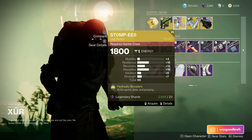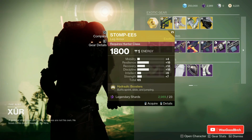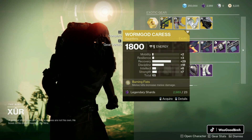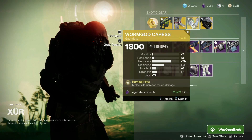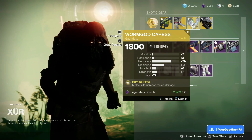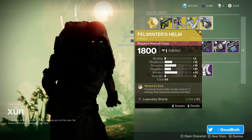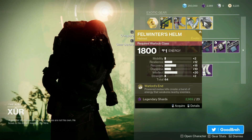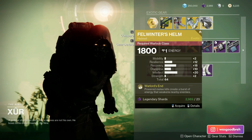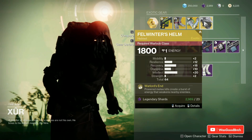For our Hunters we got Stompees with a total of 65, with 18 Resilience and 18 Discipline — not bad. Hydraulic Boosters buffs sprints, slides, and jumping. Up next we got the Worm God Caress for Titans with a total of 65, with 29 Recovery and 18 Discipline — Burning Fist, melee kills increase melee damage. And for our Warlocks we got the Felwinter's Helm with a total of 64, with 20 Intellect and 18 Recovery — Warlord's End, powered melee kills create a burst of energy that weakens nearby enemies. That seems very good for PvE.